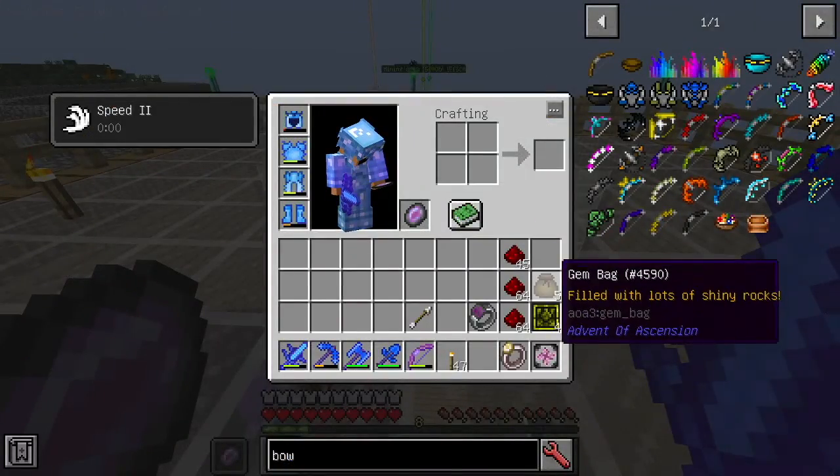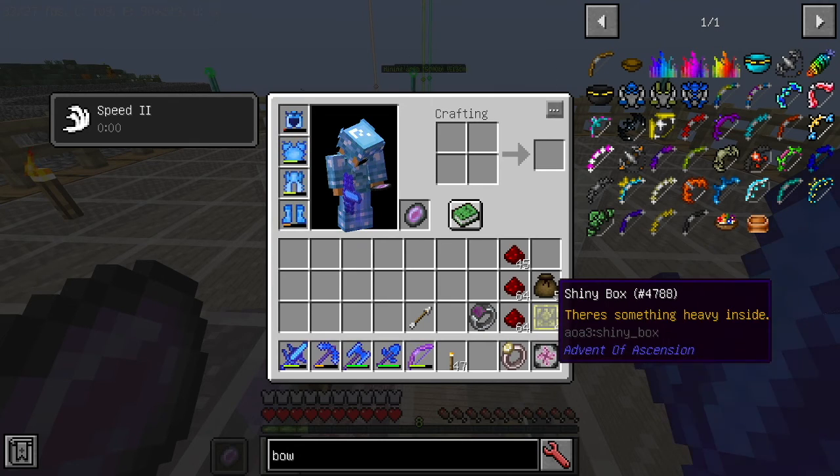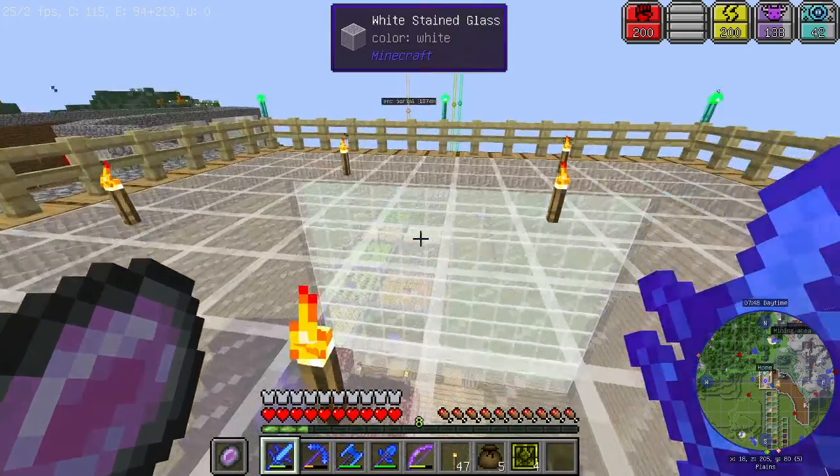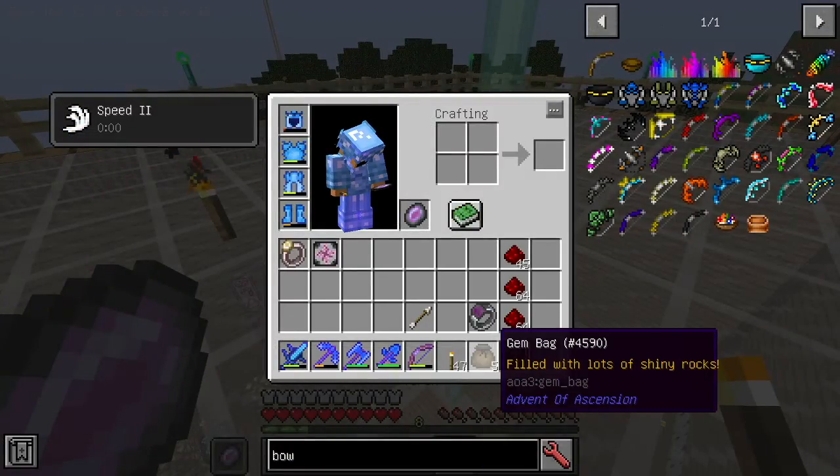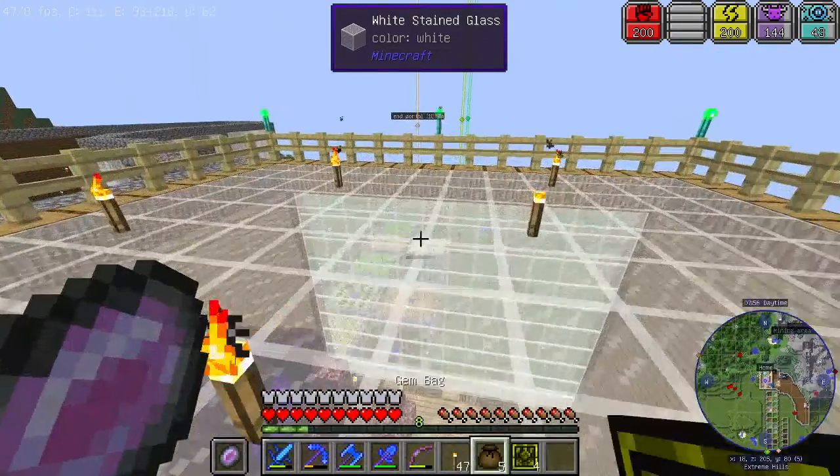Today we are going to start off with some bags that I actually traded from one of the Lottermans with some silver tokens and also those gold tokens. We have the germ bag, which is filled with lots of shiny rocks, and we have the shiny bag, which is filled with something heavy. Let's actually start opening those germ bags.